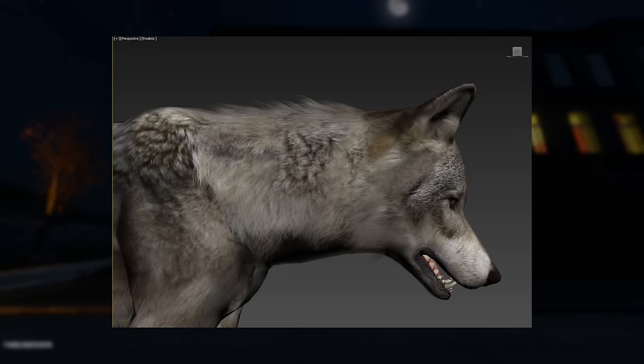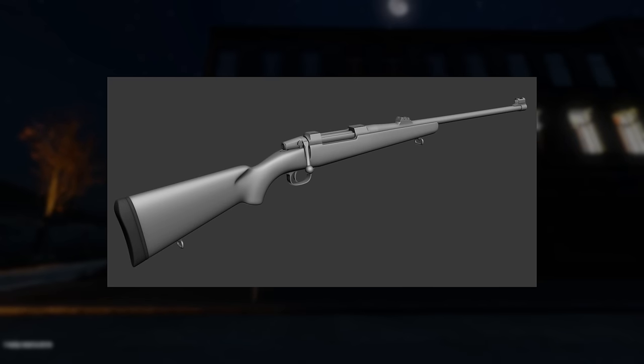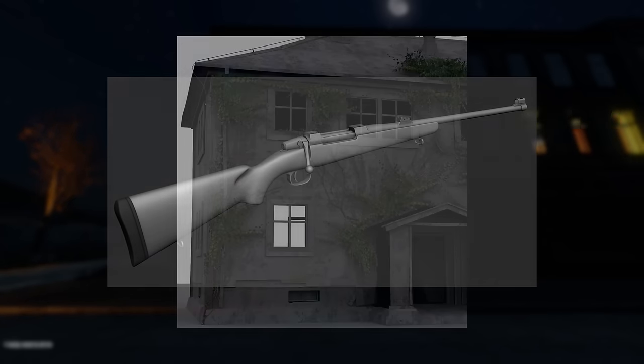On the Trello we can also find a new profile picture of the upcoming Wolves. Then we have a work-in-progress model for the CZ-550 rifle. I remember using this plenty in Arma 2 DayZ Mod and I'm looking forward to getting my hands on it in DayZ Standalone.